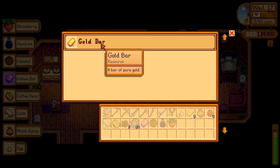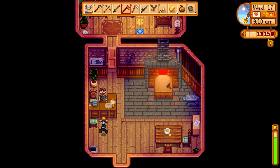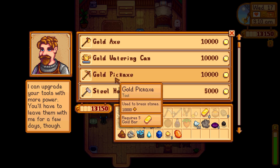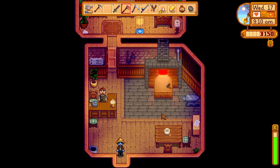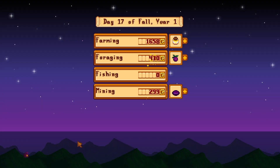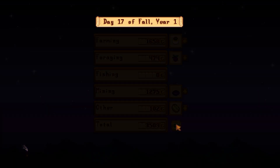We actually go and grab all of our stuff from the Grange display because we did forget it. We head on over to Clint and decide to upgrade our pickaxe — we're looking for a gold pickaxe now. Then we sell a bunch of stuff and got a nice tidy little profit of $3,500.